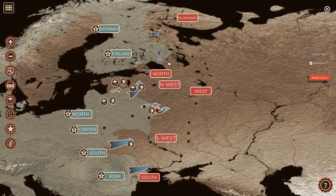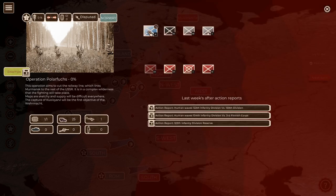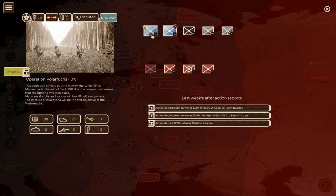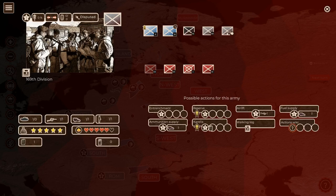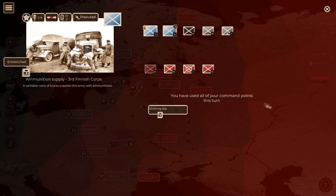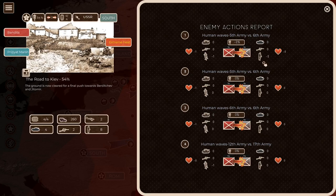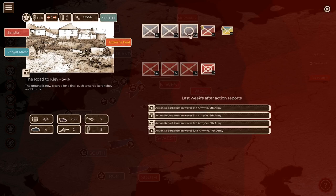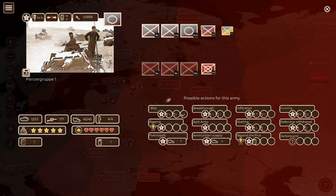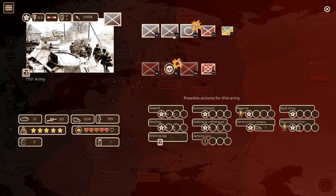The troops northeast of Leningrad continue to progress against no enemy resistance. Soviet counterattacks in Norway don't go anywhere. On Army Group South, more Soviet counterattacks - we did lose some infantry in the 6th Army. We don't have air superiority as an option, so we just do a blitz attack: 25% progress, wiping out the 6th Soviet Army. The withdrawal by that armored unit seems to have paid off.